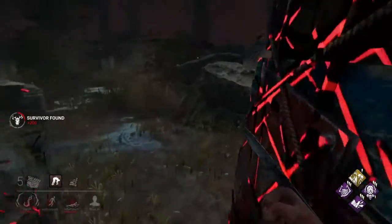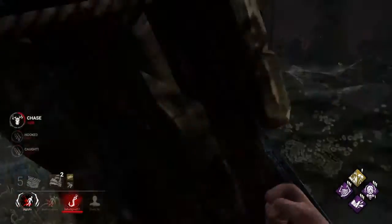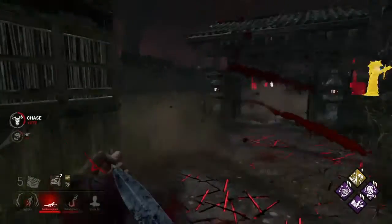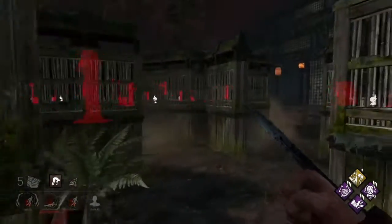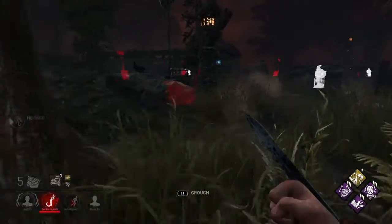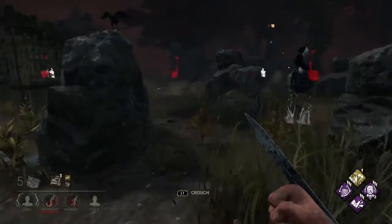Did you really try and run back in for a pallet save? If I had Agitation I would 100% want to run through that pallet to chase her down. I'll let that Fang go. Right there is actually an example of where I like Enduring more than Brutal Strength. If you guys have been watching me you'll know that a lot of the time I just leave pallets up to kick later on — that's where Enduring is really helpful as opposed to Brutal Strength, because I could have taken that stun and just kept going immediately, with the option to kick the pallet or keep chasing. With Brutal Strength that option is still there, but it's not as flexible.